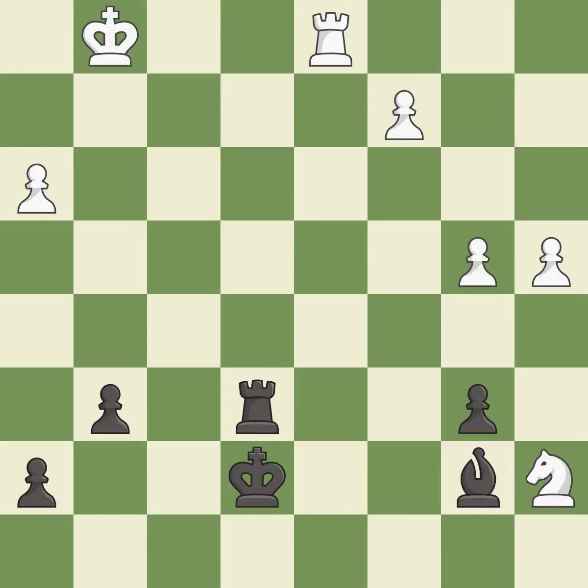This moves the bishop to a more active square, making it gain scope — it is good. The knight now occupies an outpost, a secure square in the opponent's territory — it is best. The game was close to balanced, but now black is worse — it is a mistake.